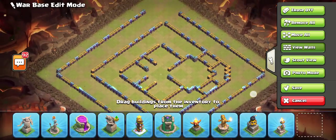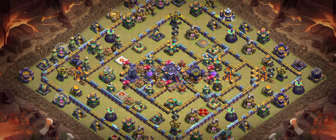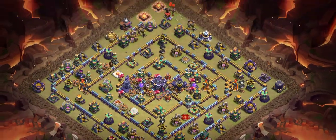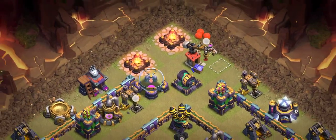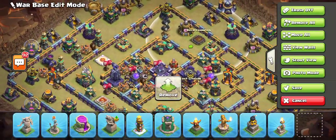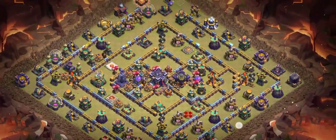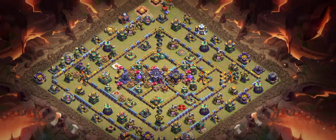Now we're going to see base eight — it's a ring tab base. Everyone knows this ring tab base is so annoying, and it will basically bring you a lot of one-stars on defense. With a ring tab layout, if you drop Electro Dragons some will go to Teslas, some will go elsewhere, and some end up in the middle — so they can't reach the Town Hall. Everything is in front of you and I'm sure you will love this base.